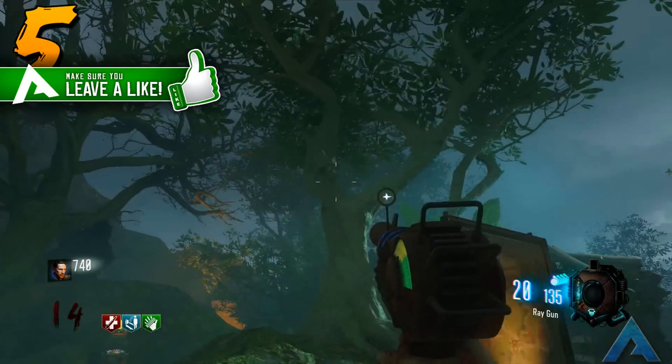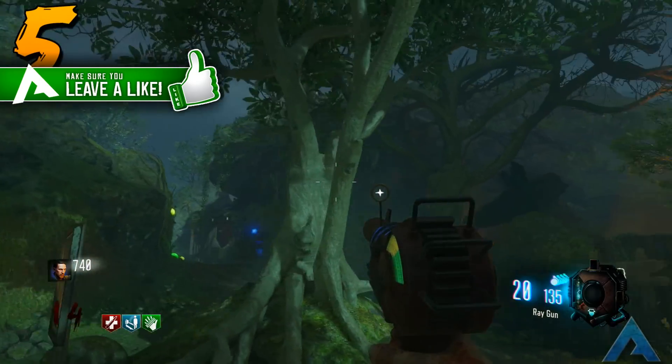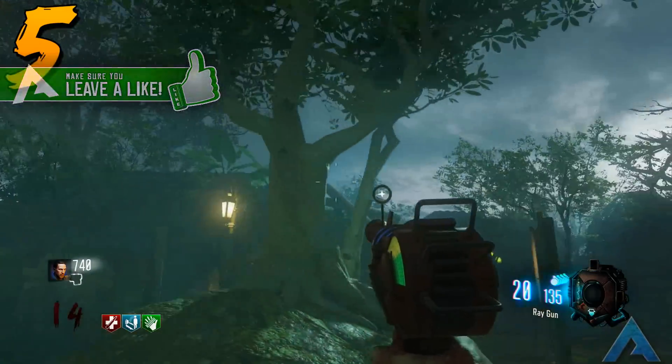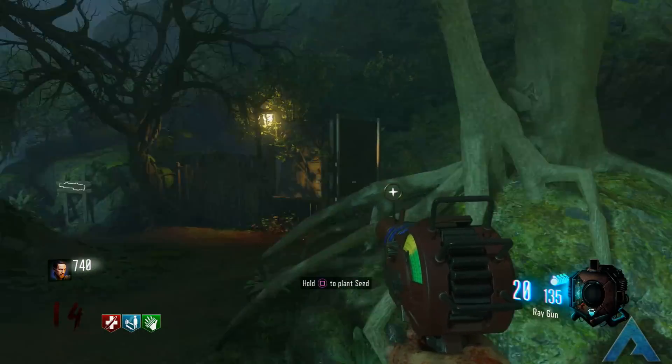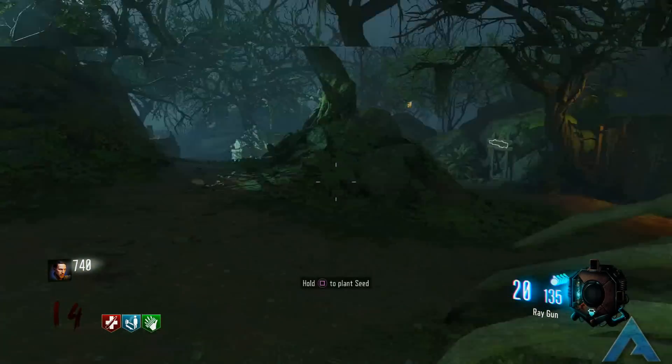Coming in at our number five spot is the creepy tree easter egg that is located in the spawn room. This is an easter egg that not many players, even regular zombie fans, actually know about in Zetsubo no Shima, and that's exactly why I have it in this list.